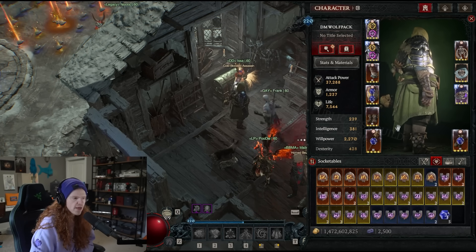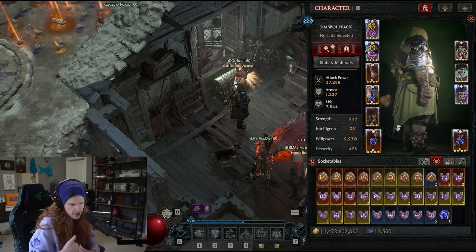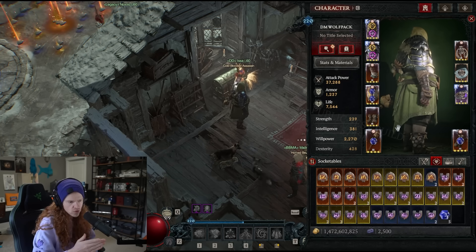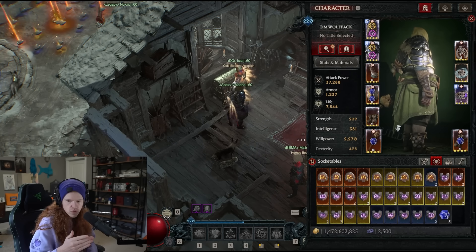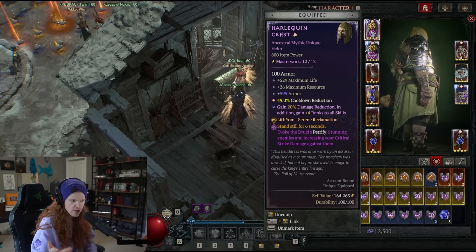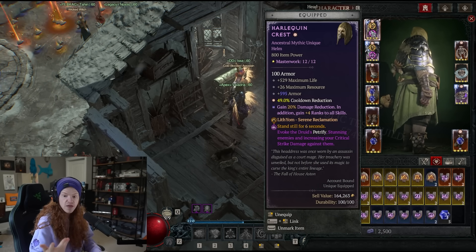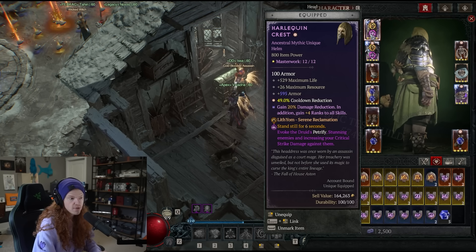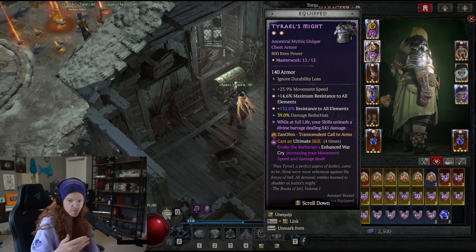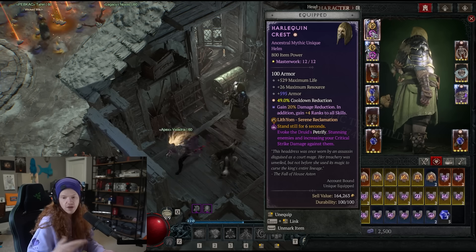The combination I came up with — the only one that seems to make any sense for my character — is the same thing Barricade ended up using too. That was the Druid's Petrify, which increases your critical strike damage and also does CC, and this can pretty much be spammed. And then the Barbarian's Enhanced Warcry, which gave me movement speed and damage. You're going to notice that both of these are basically just effects that increase my damage.